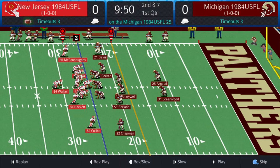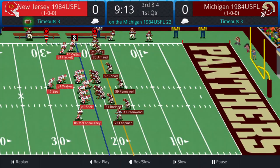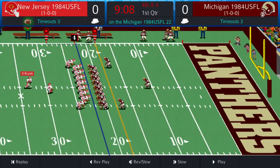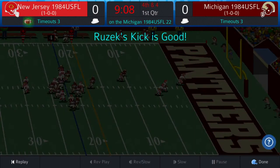Second and seven: Hackett in the slot, McCotney, Collins out wide, Speck the tight end, Walker the lone setback. Three-four, two deep zone for Michigan — give to Walker to the left, picks up three more, Tipton tripped him up. Third and four at the Panther 22, Sipe in shotgun. Sipe throws quickly — incomplete, short hitch intended for Speck, well covered by Greenwood. Fourth and four, Ruzik for the 39-yard field goal attempt. Bradley holds, the kick is up and through — it's good. 3-0 New Jersey.